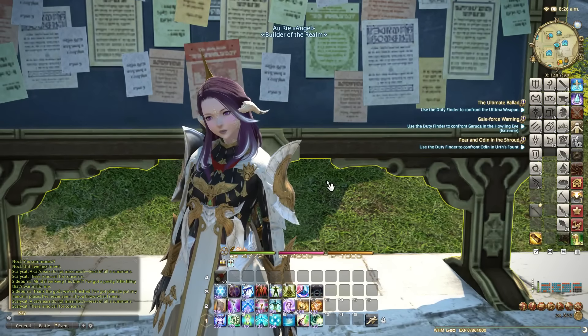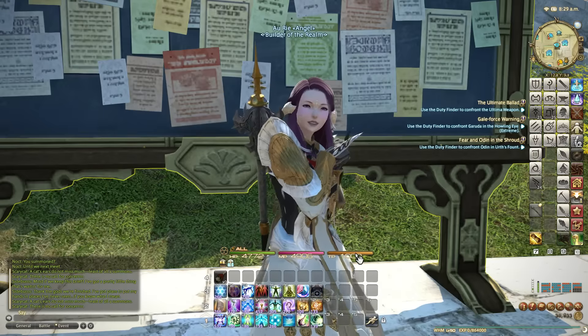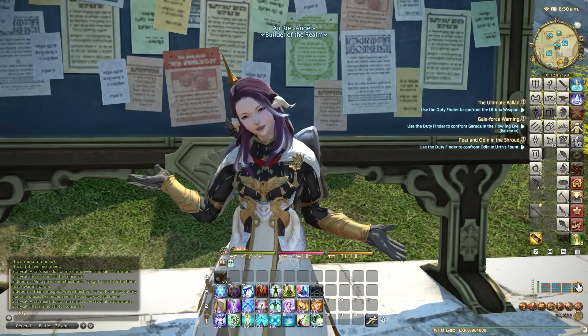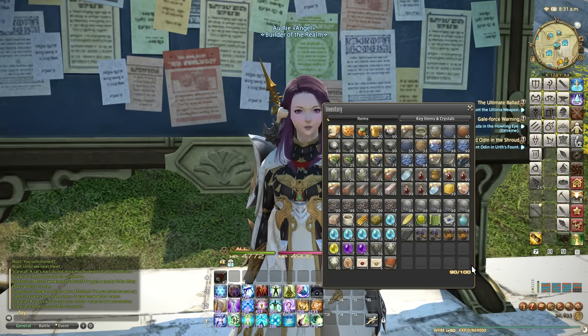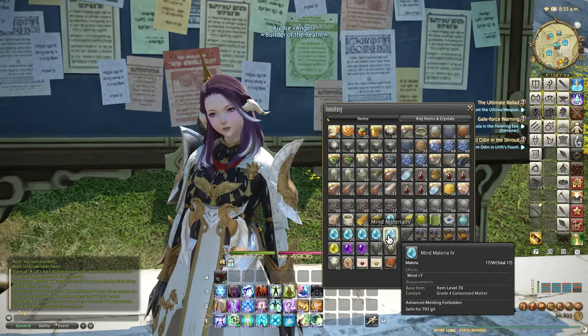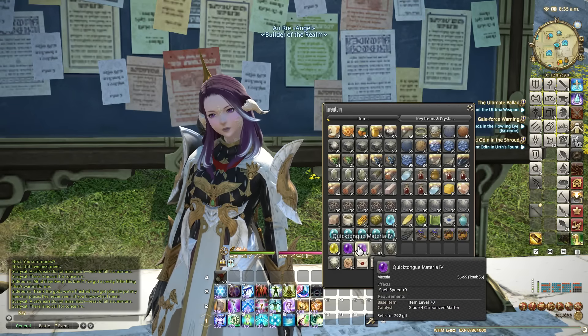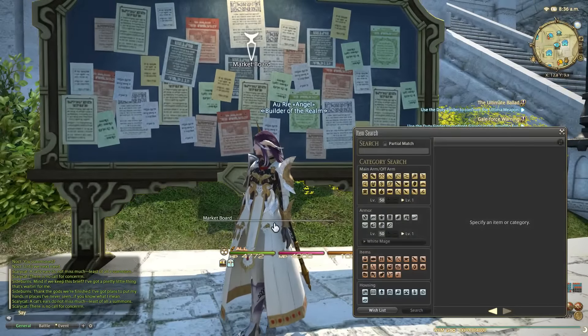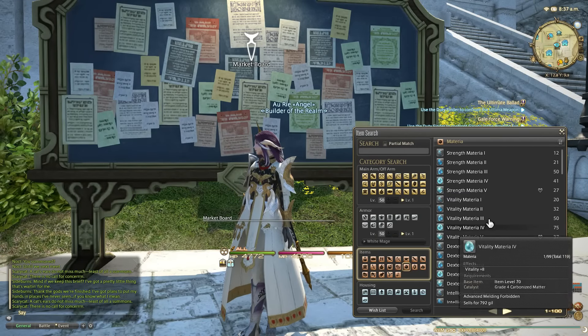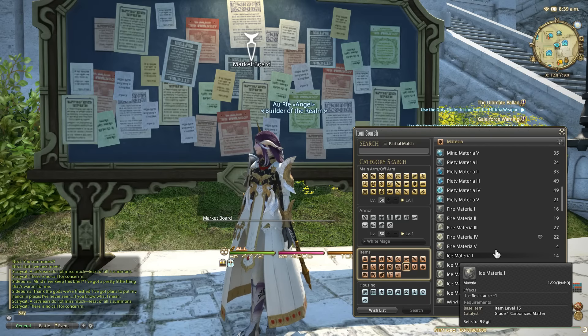We're back for another episode. Today we're investigating whether gambling materia is worth it. I had all these spare materia left over from previous patches in the FC and for other reasons — things like strength, mind, intelligence, vitality, battle dance, and quick armor song. But in this patch, materia prices have completely switched. Things like strength materia and vitality materia used to be worth a huge amount, but now they're actually pretty much worthless.